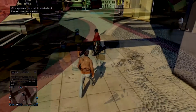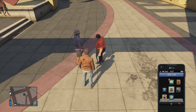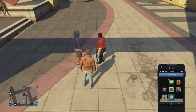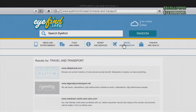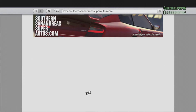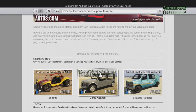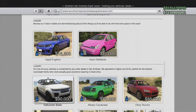Alright guys, the first thing you're going to want to do is walk up to your phone and go to the internet. You're going to go up to Travel and Transport, and then go down to Southern San Andreas — that website right there.